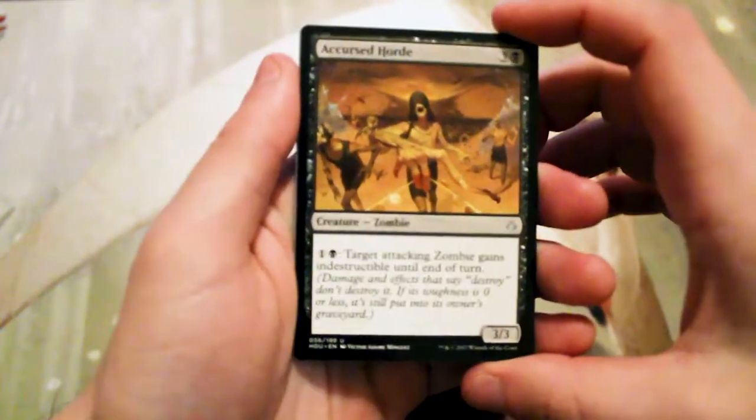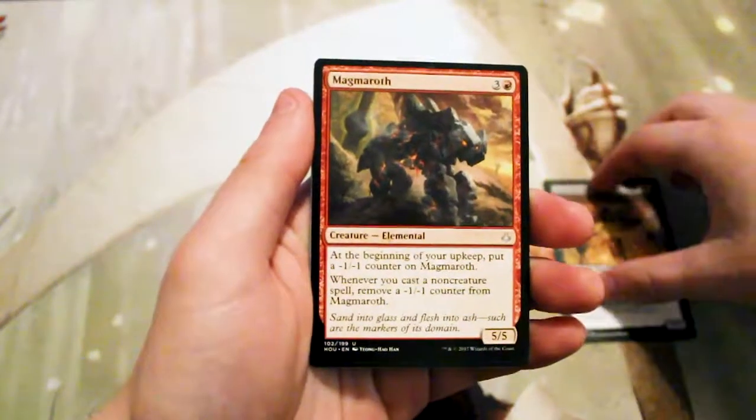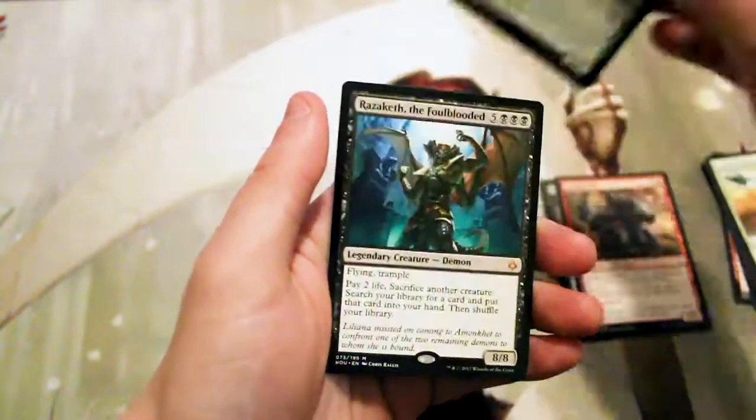Our first uncommon is a Cursed Horde — this art is actually really fantastic, the perspective on it is really cool. Magmaroth, Tenacious Hunter — another great limited card — and our rare is...